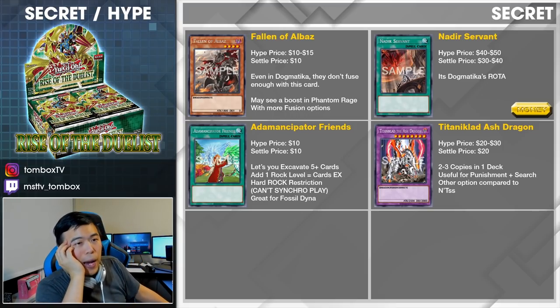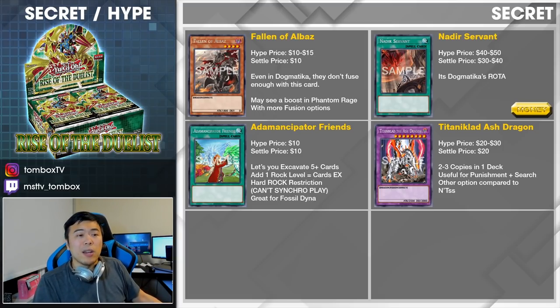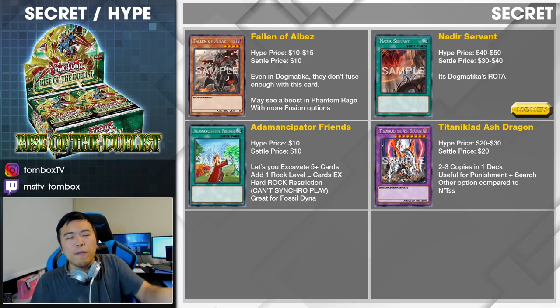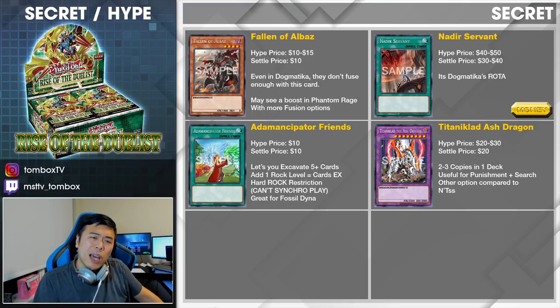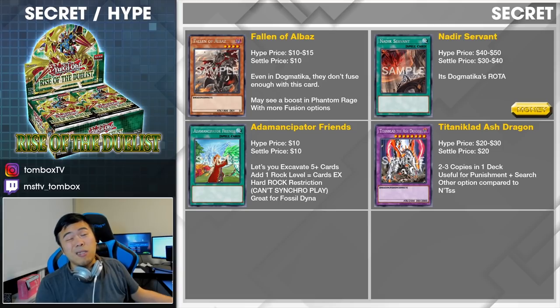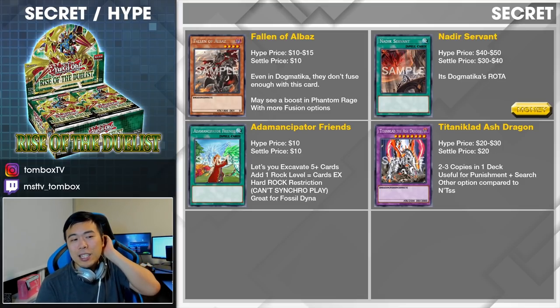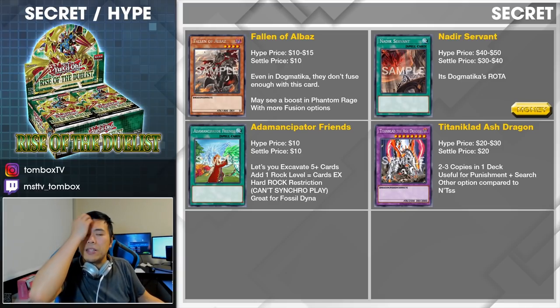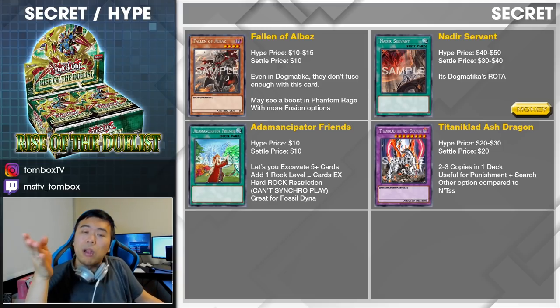Next, the spell card that you do not want to see in your packs: At Emancipator Friends. High price $10, settle price $10. Unless you find a way to play a full rock deck, this isn't exactly the most ideal card. Maybe you can do rock stun — if it's rock stun, absolutely play this card. It lets you excavate five plus cards, plus additional cards based on how many rocks you have on the field, and you can add a rock equal to the amount of cards you excavated. But it has a hard rock restriction, so you can't go into Borrelsword Savage or your Link plays. It's a very limiting card. Without that limitation it would be one of the best cards you can give a rock deck. But for rock stun with Fossil Dyna and Koa'ki Meiru, it's actually not that bad.